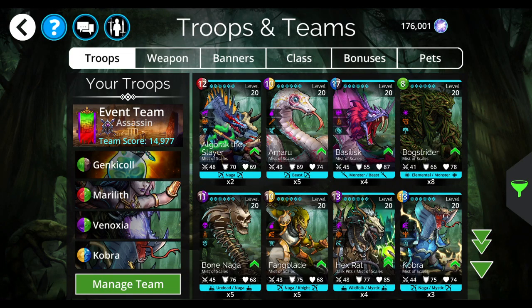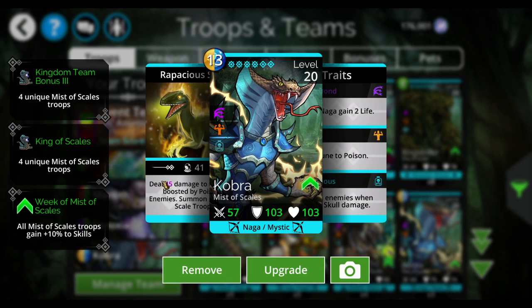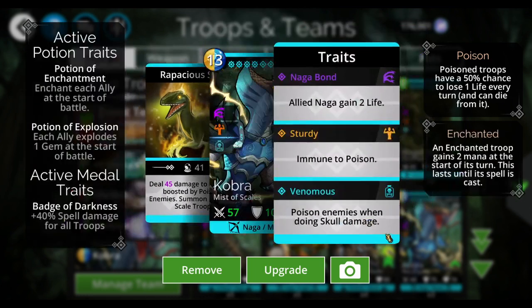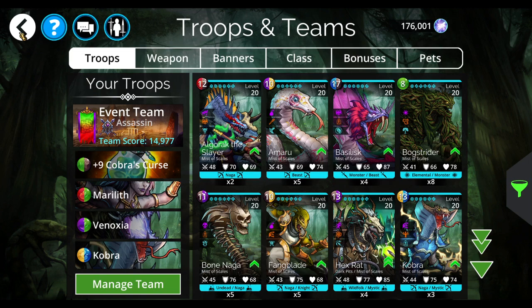Marilith, Vinoxia, and Cobra is going to be a good choice for the higher levels because he summons — that is very, very helpful. And then he also does poison, so you could use this on the team with the Serpentine Dagger as well if you don't have Vinoxia. I chose to stick with that same plus two, plus two, minus one banner.